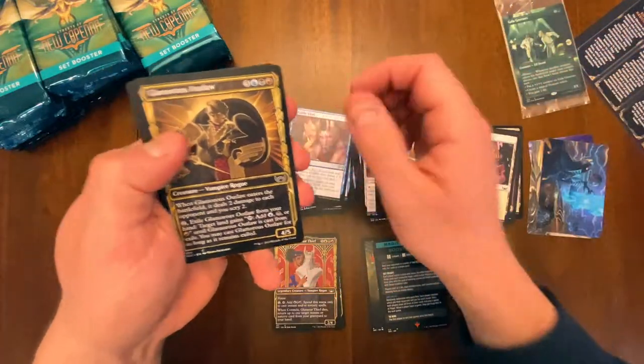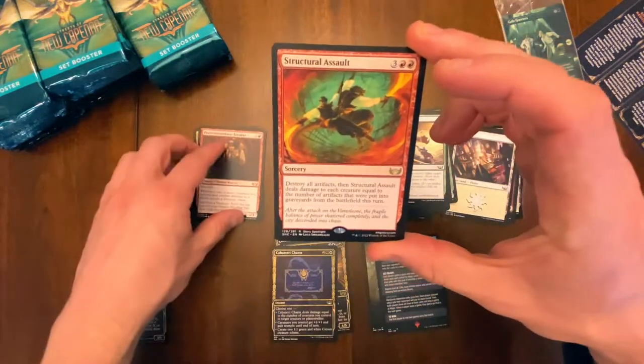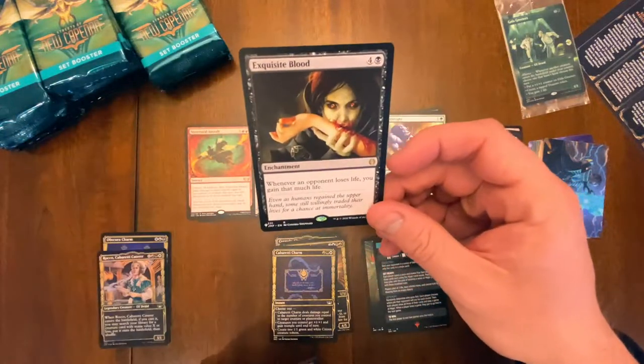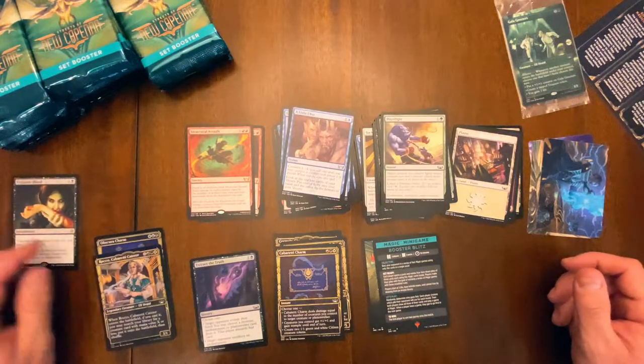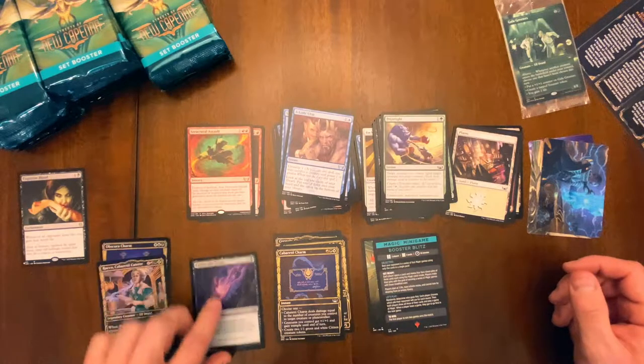We also have the list slot — I forgot about that. We got a Structure Assault and then we got an Exquisite Blood! Wow, that's a bomb for the list slot. Very cool — Exquisite Blood as our list slot card, that's definitely a hit guys. Awesome.